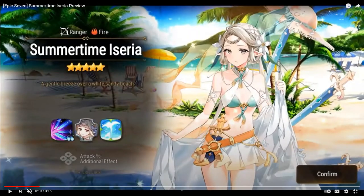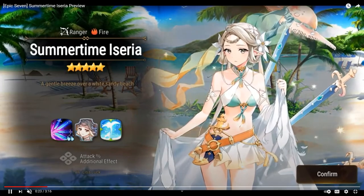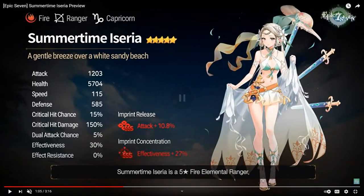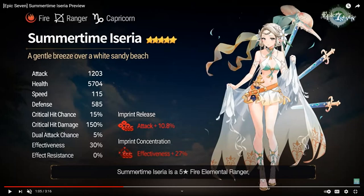At first glance, one of her imprints is going to be attack percentage, signaling to me that she will be some kind of damage dealer. Her model and animations are sick — I really recommend checking them out. Now looking at the hero introduction page, she's a Fire Ranger and she's Capricorn, so get your Capricorn Catalyst ready. Her base attack is pretty high, health is decent for a Ranger, speed is on the high end, and her effectiveness is pretty high with an imprint concentration of effectiveness. This signals she's going to be some kind of AOE debuffer with high damage, kind of like Carrot.